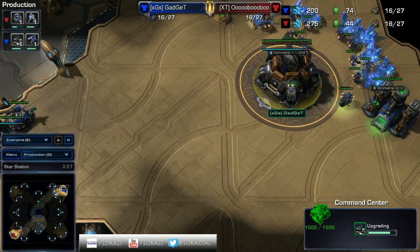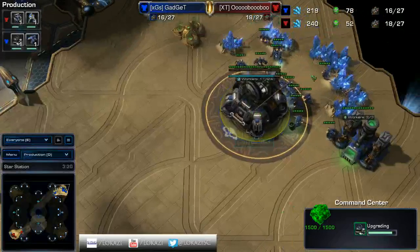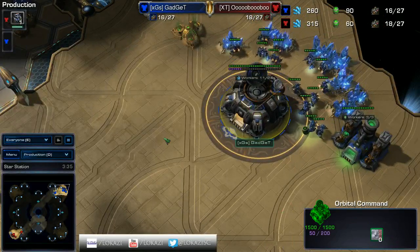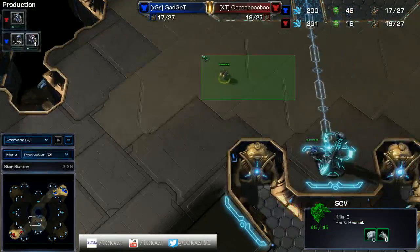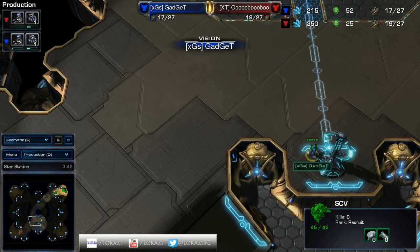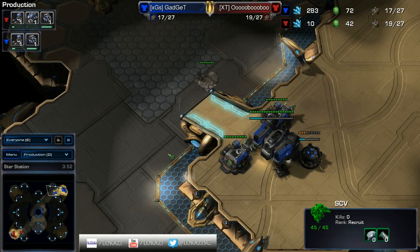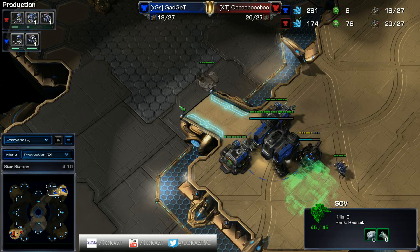But neither Protoss nor Zerg are in this game - it's just Terran versus Terran, and nothing's going to happen for a few minutes. Moving across the map, Gadget's already kind of camped out over here. You saw that it was a full wall-in at the top of the ramp, which is pretty common. You don't actually want Hellions to be able to run by. Hellion run-bys were very powerful in Wings of Liberty, so Terran players still have that mindset of walling off.